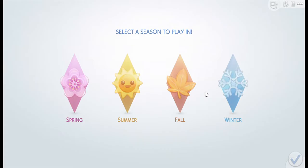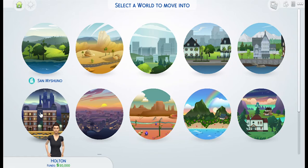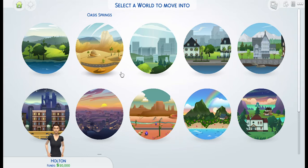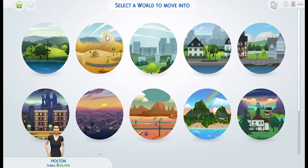Now we have to decide where we want to live. Oh wait — season. It'll just be spring, start at the beginning of the cycle. I'm leaning towards the city. I'm staying in my shoe now — cause that'd be fun, right? Oh no, but we can't do that because she can't pay rent. Dang it. Let's do Windenburg.